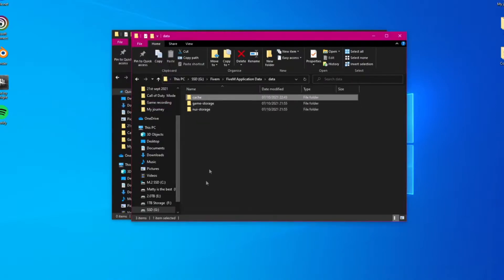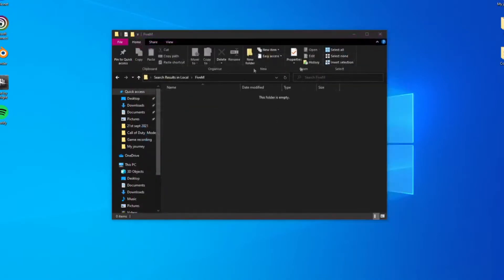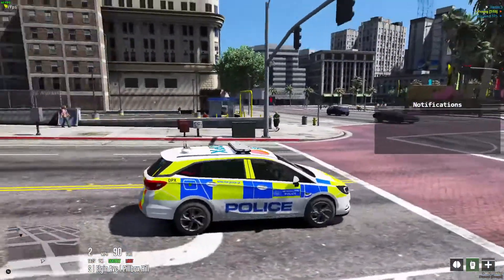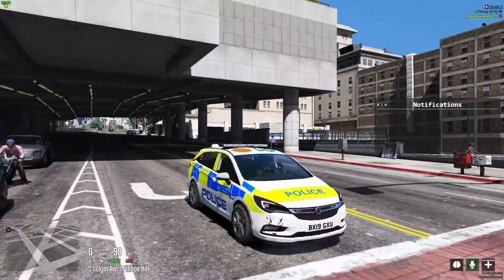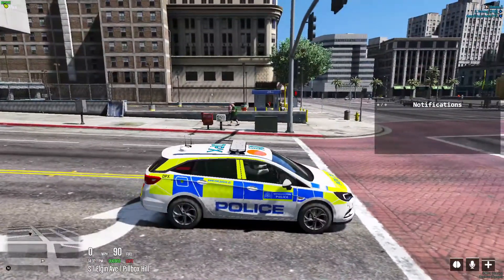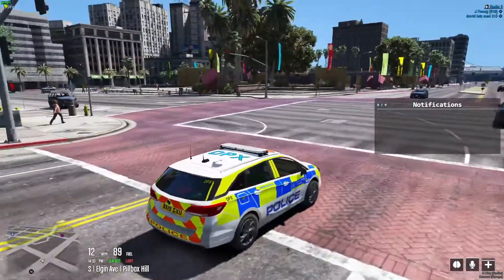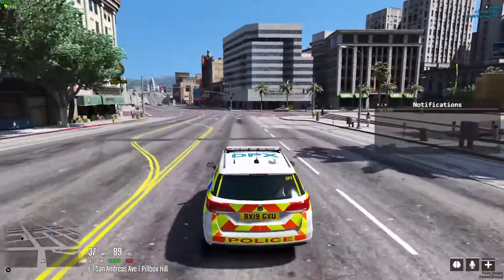Once you've deleted all the cache, go back into FiveM and let it re-download all the assets, data, vehicles, and everything you need. Stand there for a couple of minutes, wait until everything has loaded, and you should be good to go. Thank you very much for watching — don't forget to leave a like, comment, and subscribe if you want to support me. If you haven't already, please do join BGN. Thanks for watching and I'll see you in the next video.